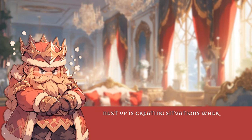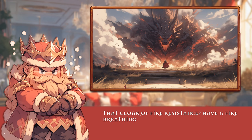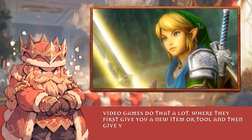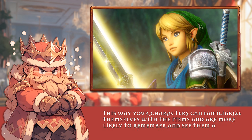Next up is creating situations where these items will actually be useful. They just got their shiny new toy and are likely itching to put it to the test. That cloak of fire resistance? Have a fire-breathing dragon drop by wanting to reclaim it for their hoard. Video games do that a lot — they first give you a new item or tool and then give you some room to use it. This way, your characters can familiarize themselves with the items and are more likely to remember and see them as part of their ever-expanding toolkit.